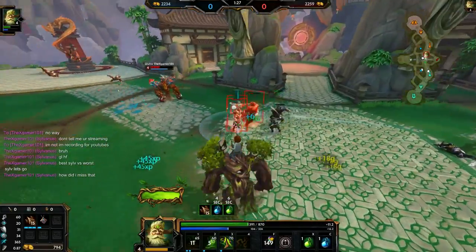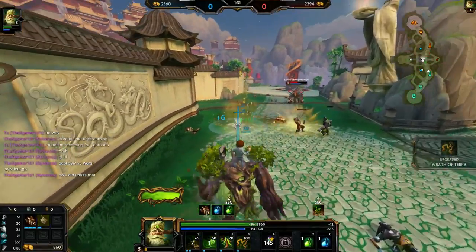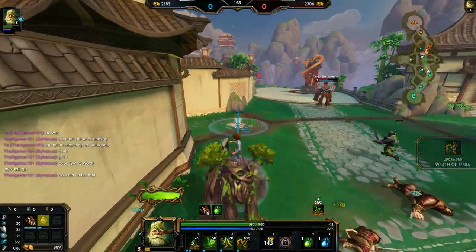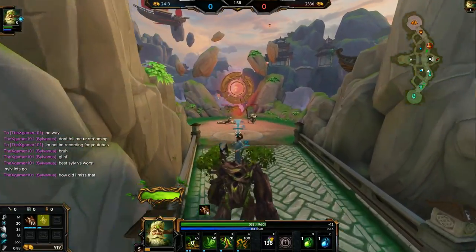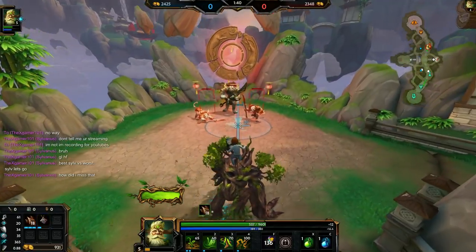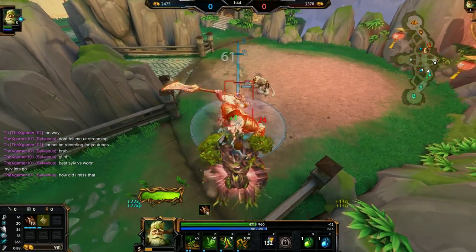A nice thing you can do with Sylvanas is right after you left-click for a basic attack, throw out the one. Sylvanas's auto attacks don't feel the same as other characters, but you can still do the animation cancel. Some people want to use an ability as the auto attack hits the ground, but you want to use it right after it's shot.